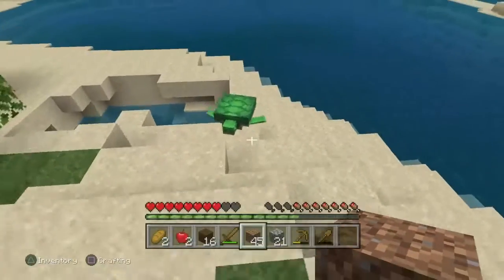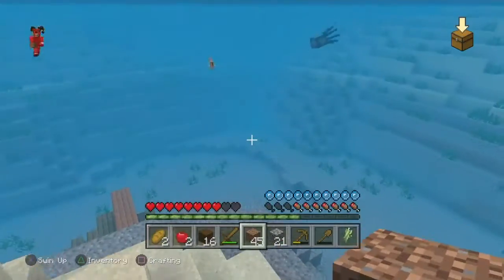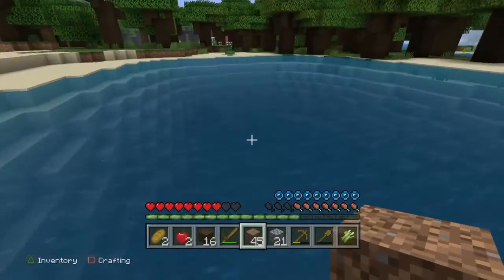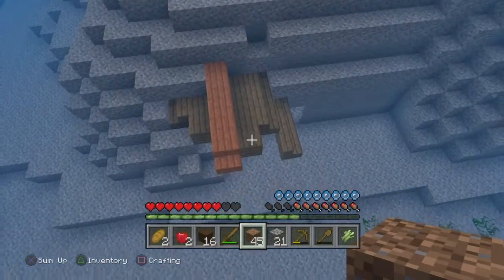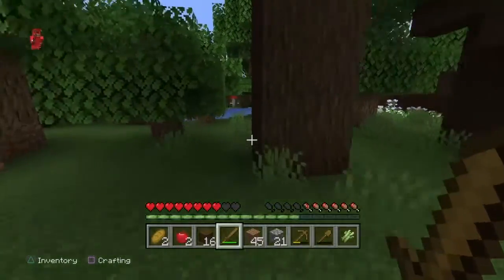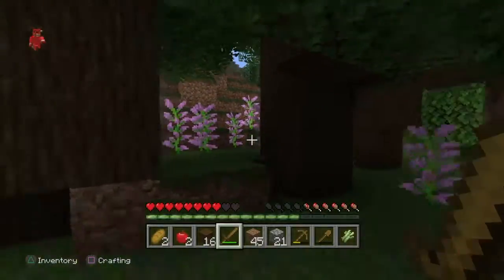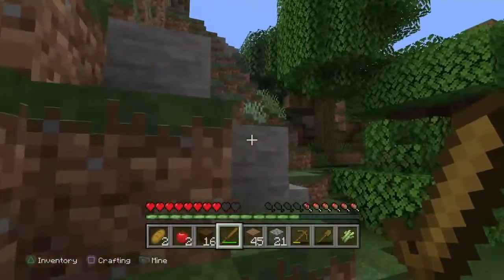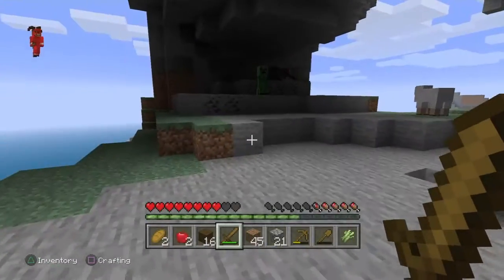Oh, turtles! I'm going to farm some turtles — that's something I'm going to do as soon as I can figure it out. There's a sunken ship, oh my god — it's not going to be easy to get to though. Oh my god, there's coal! I'm going to find a sheep. There's a spider, I'm killing it. There's a sheep, I'm killing it.